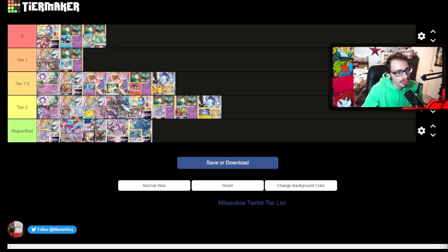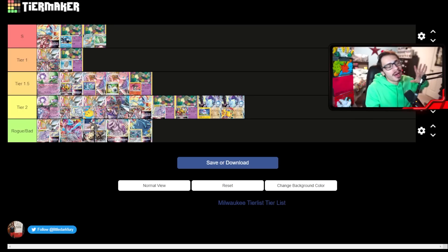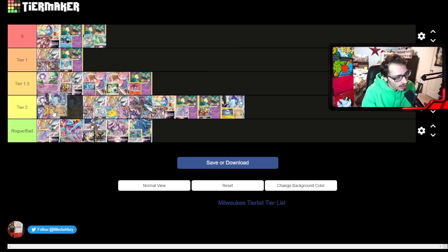So there's my tier list. The hottest take was putting Maraiden Regidrago in tier 1.5 — but you know what, thinking about it more, I'm bumping it down to tier 2. Tier 1.5 was way too hot a take. It's definitely decent though — playing Maraiden for Milwaukee isn't even a bad idea. If you're knocking out Arceus V's on turn 1 you're chilling, and your Lugia matchup is pretty decent. Maraiden Regidrago is probably the best tier 2 deck if I'm going to be honest.